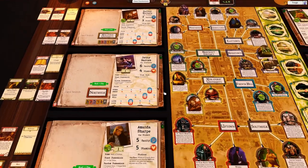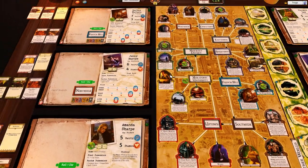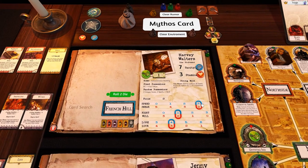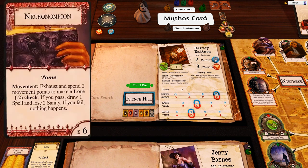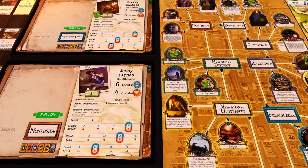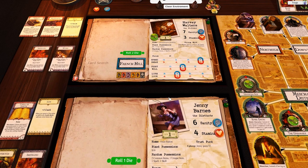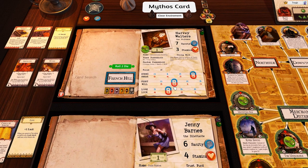Harvey is going to move one, two, three to the lodge - he needs three movement and he's got sneak to help manage that. We're going to leave his lore, luck, fight, and will where they are. Maybe I'll put his fight up by one because he's got quite a lot of sanity to work with.